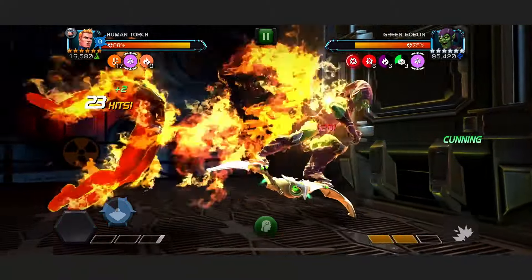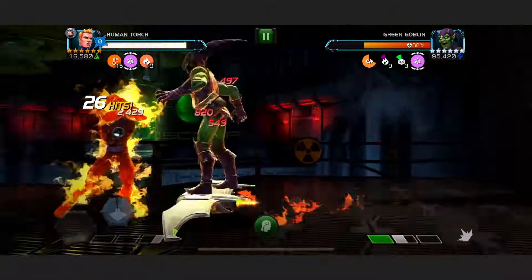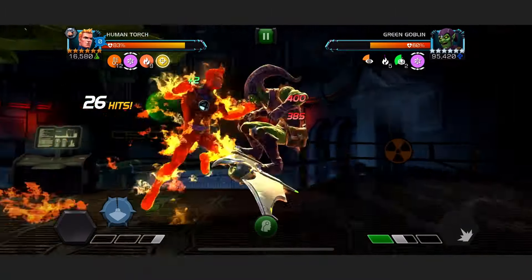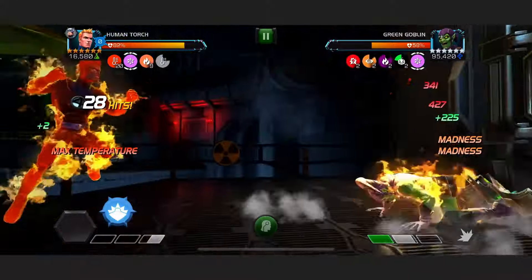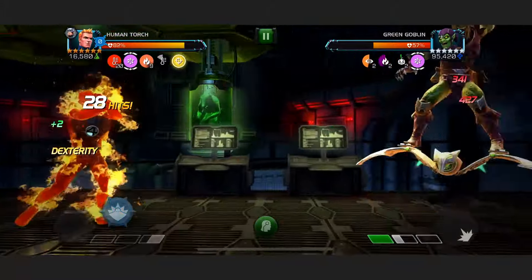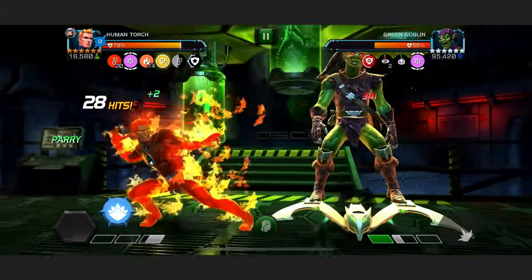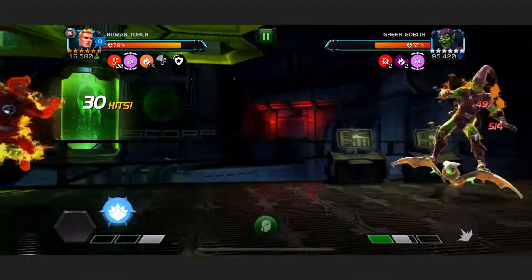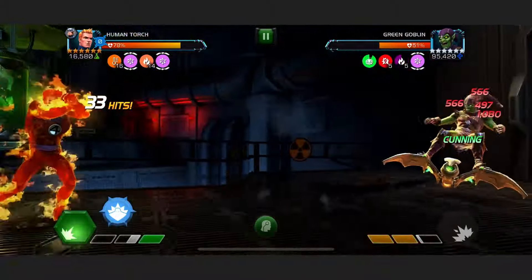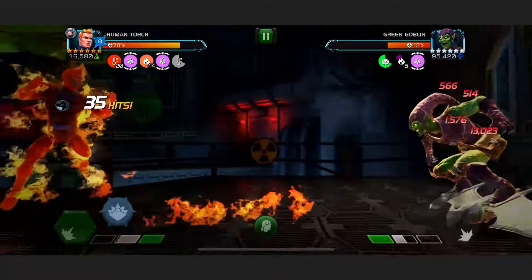The Nova Flames deal more damage than the Incinerates, they last longer, they make sure Green Goblin has no block proficiency at all, and they inflict power stings — so they really do quite a lot. Medium-light-medium, medium-light-medium — that way we can put loads of those Nova Flames on him. If he's regenerating — when his orange is the same as or higher than the green of his two passives — we can actually reverse that regeneration using some of our Nova Flames. If we were just using regular Incinerates with the Despair Mastery, that would give slightly more potent reversal, but I'm not here for reversal, I'm here for raw damage. We're up to 14 Smoulders, giving us a lot of extra potency, so we'll just let those tick him down.